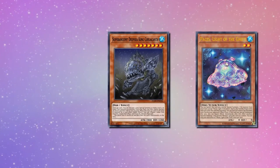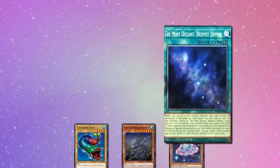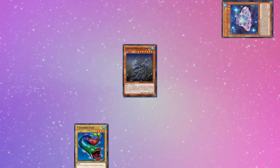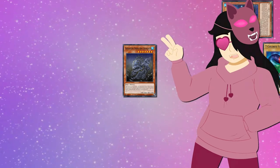You want to open Paces, Colacanth, and any discard. You have 10 ways of opening Paces: 3 of itself, 3 of Tuniful, 3 Fieldspell, and Terra. Summon Paces, effect banish itself to summon Colacanth, Colacanth effect discard a card. From here we can do anything we want, so we're going to be coming back to this point a bit later in the combo.